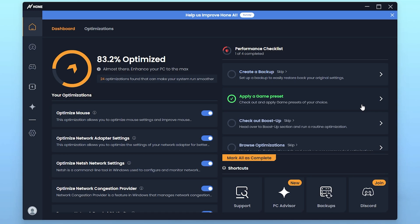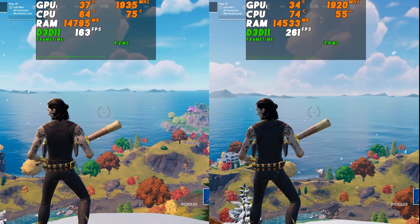In total, we have achieved around 83 percent optimization on our PC. Now let's jump into our game and see the performance before and after doing these tweaks.